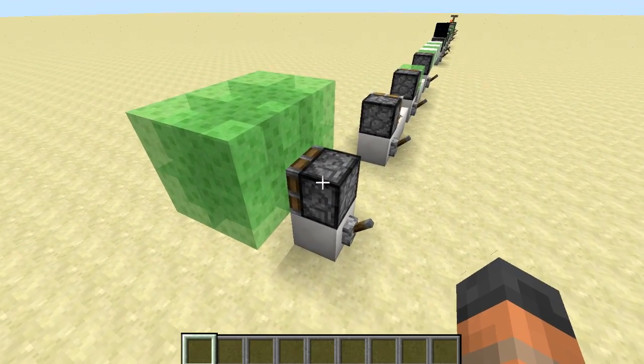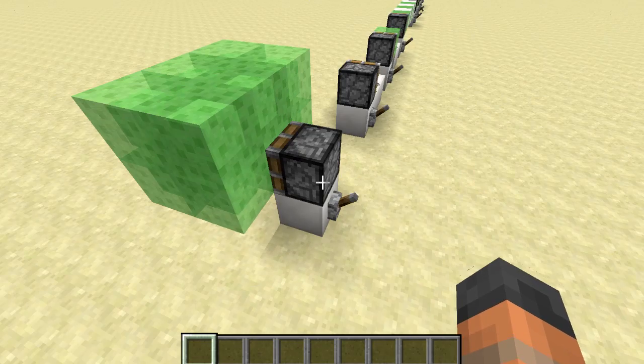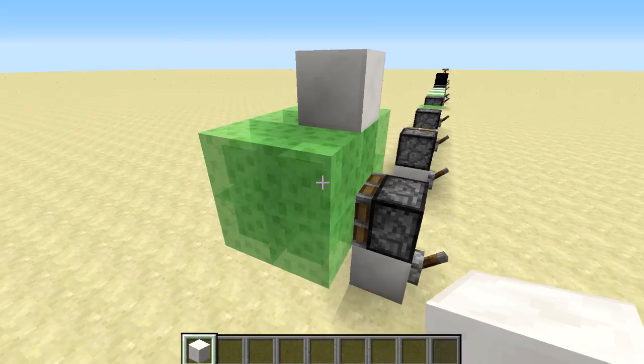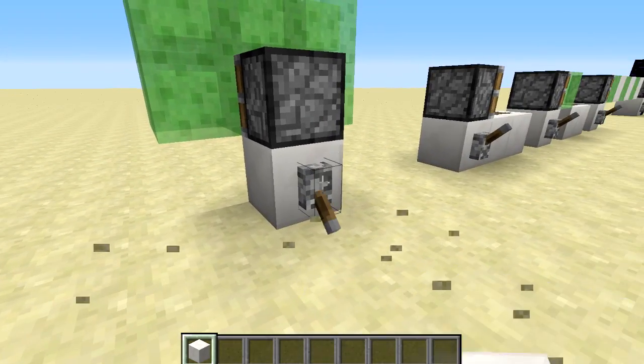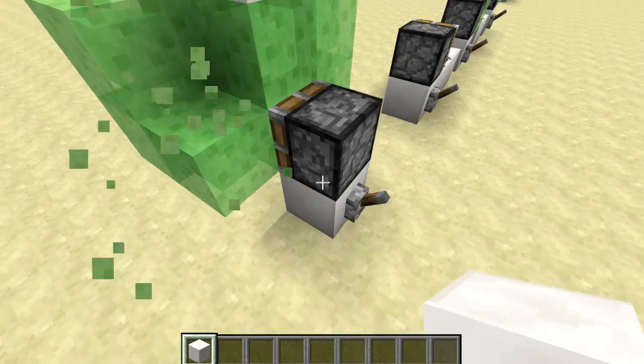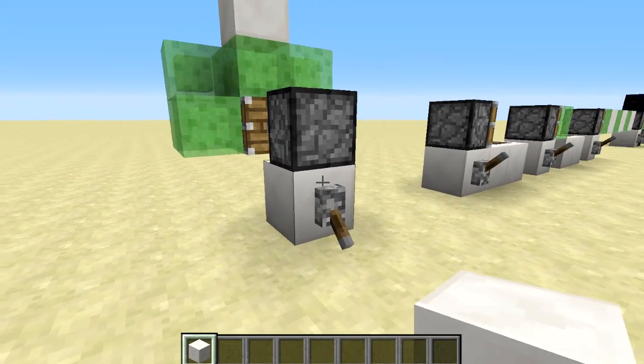Now like with pistons, pistons can push 12 blocks in a row at once, and that's exactly what they do with these sticky blocks. So if we add another one to this — now there's 12 of them, so that's the 13th block — it's not going to be able to push them and retract them as well. If we remove one of those blocks, you'll see it will now push and retract again.